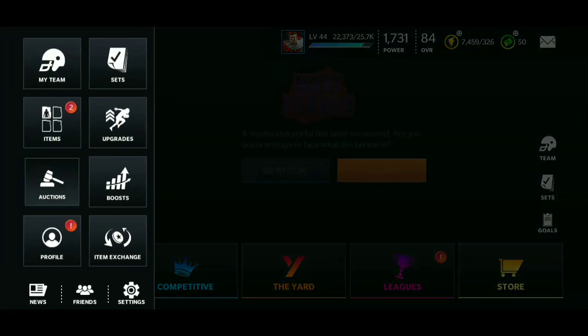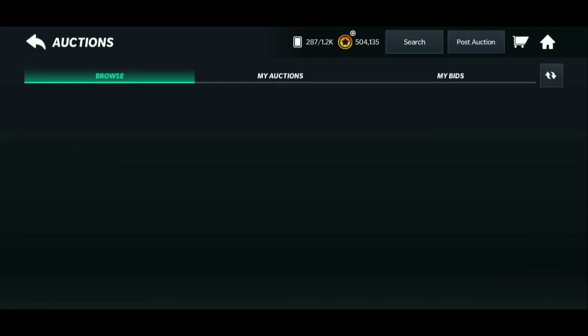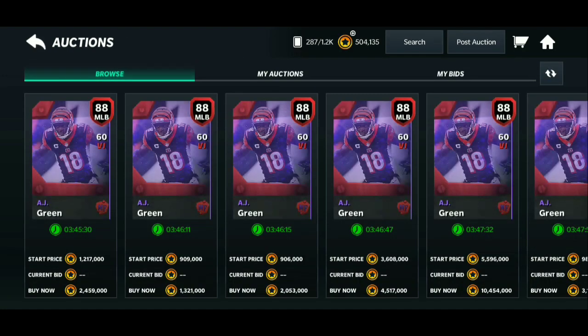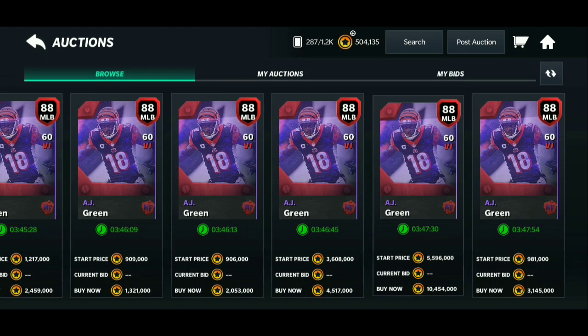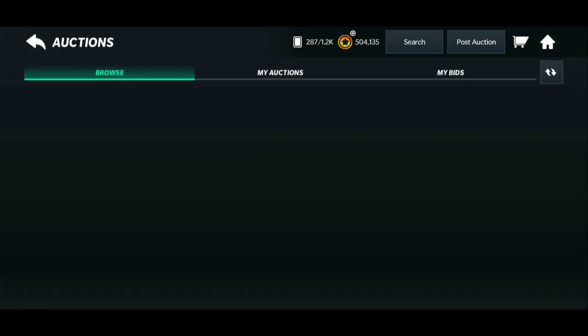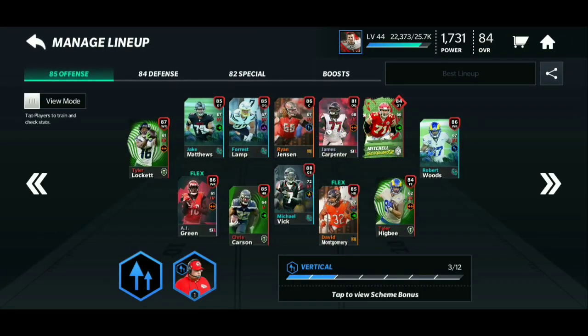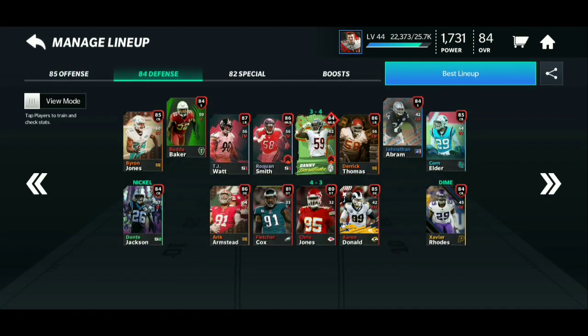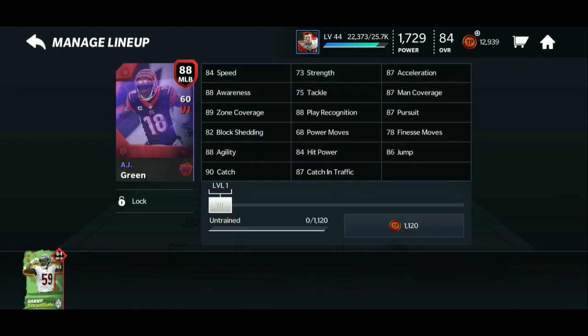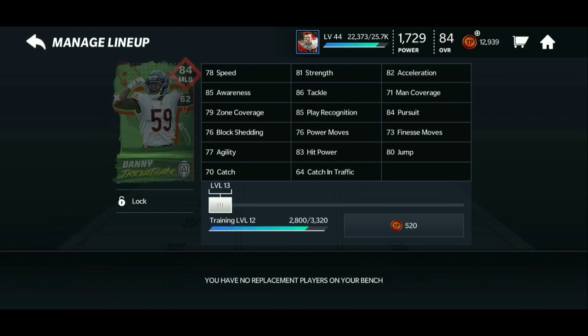I'm actually gonna check how much he costs — that's actually crazy, I didn't even know. I saw it in the rewards section but couldn't really see it that well. I'm not gonna sell him — well, it would be cool to sell him. I'll update the team with the AJ Green if I could — okay, that's perfect. Look at that: 88 middle linebacker, AJ Green right there. I might sell him, I might not. It's a high overall card and out of position too, pretty cool.